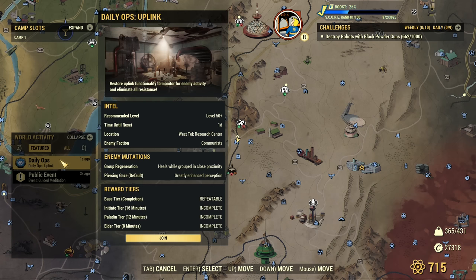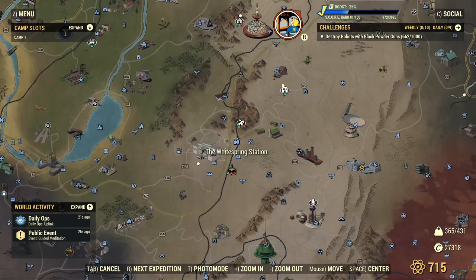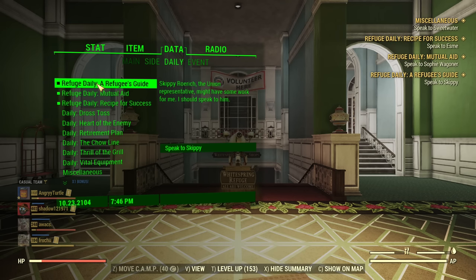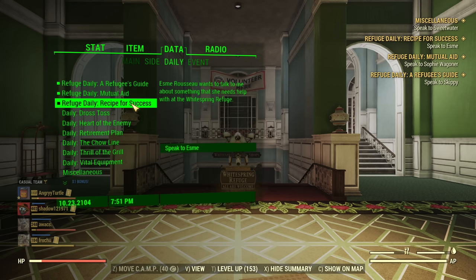Just 15 seconds later, the time until reset shows one day and there is a different daily op. But if I look under my dailies, there is still nothing related to the Refuge — and that's not a bug either. What you need to do is go and fast travel into Whitespring Refuge. And now, as you can see, I have all three Refuge dailies. I don't know exactly why it works this way, but now you won't be confused and you'll be able to get all your dailies when they are available.